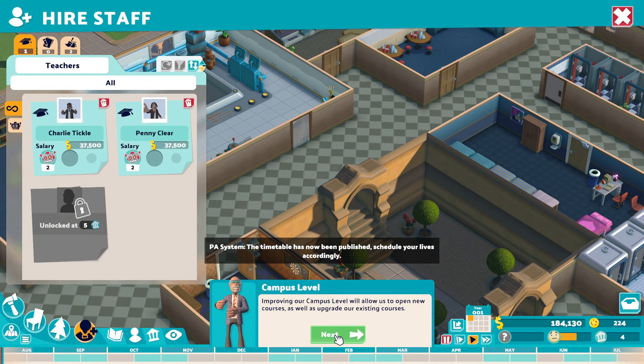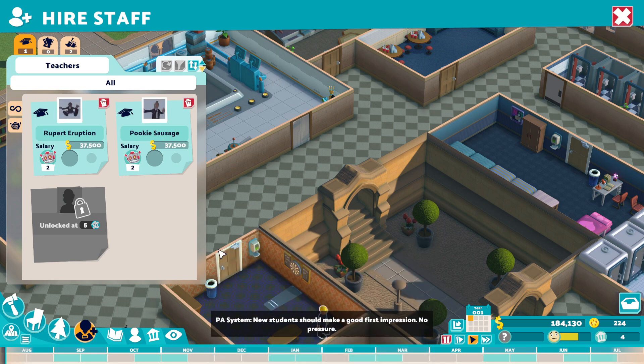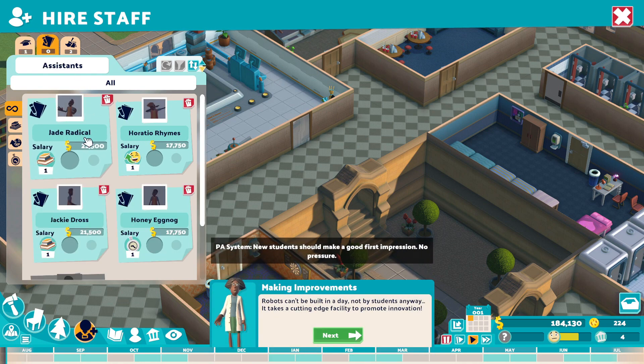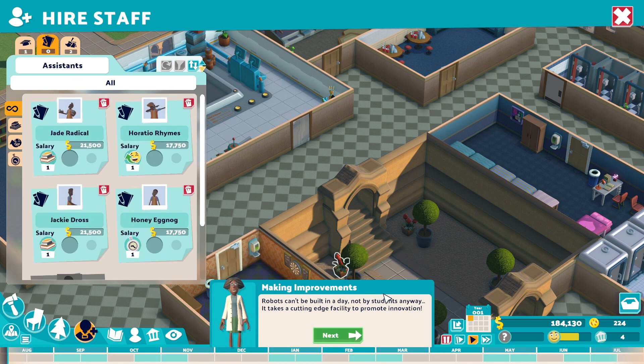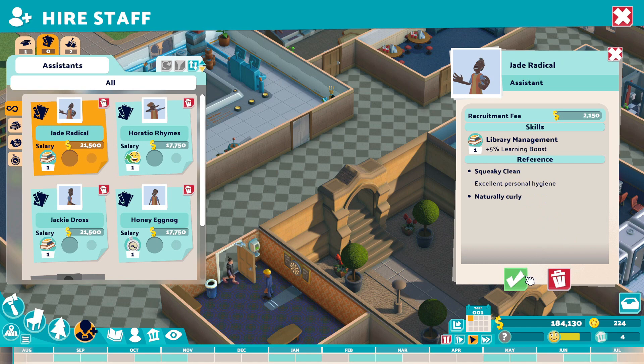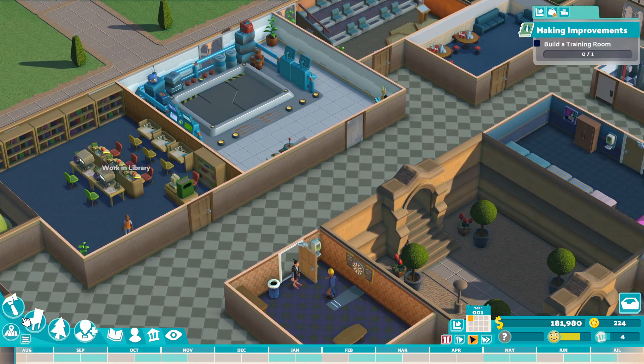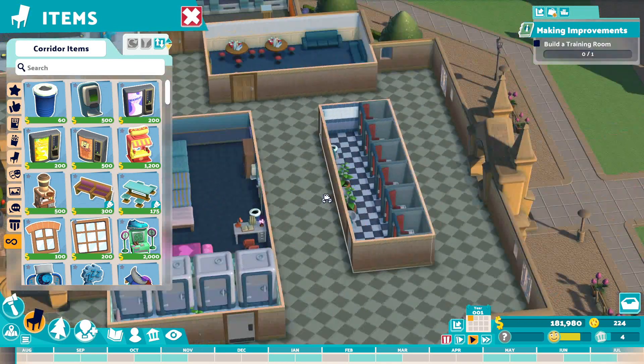Proving your campus level allows you to open new courses as well as upgrade existing courses. Levels determined by the quality and quantity of our staff. Like how now it tells me. Robots can't be built in one day, not by students anyway. It takes a cutting-edge facility to promote and innovate. I'm modernizing your campus by training staff and upgrading for robots. I have something new opened. Oh, you're the library, right? Yes. You work in the library? I need to start adding some stuff around the campus.